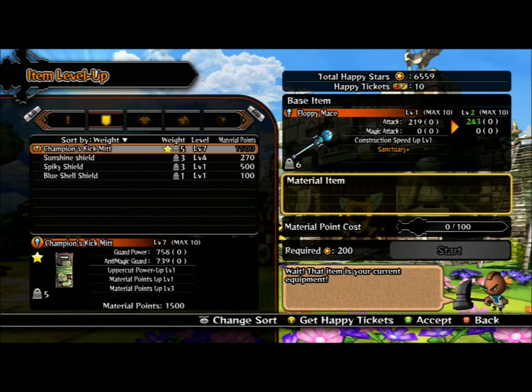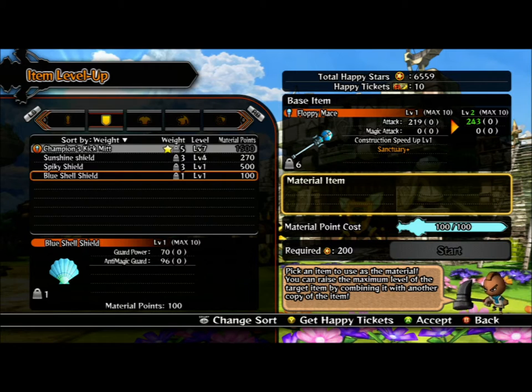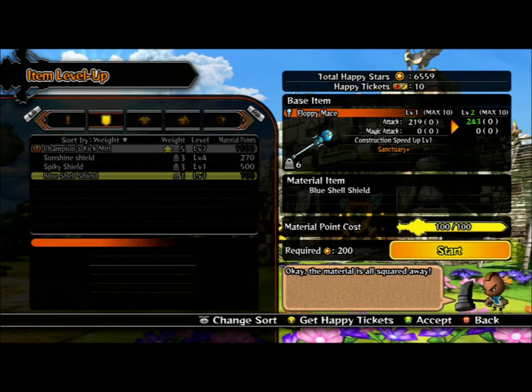You're going to navigate to other materials that you don't want to use. They all have different point values. Right now we're looking for something with 100 value versus 500 — that's way over the limit. So we're just looking for 100 out of 100, and then we're going to select that.